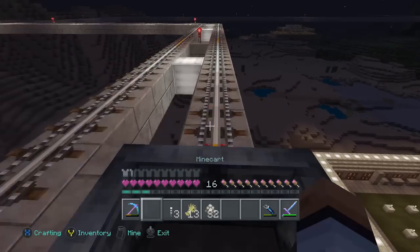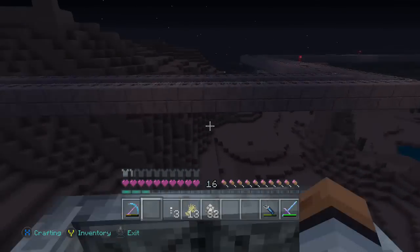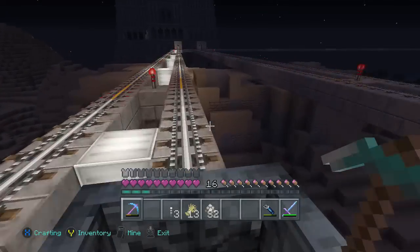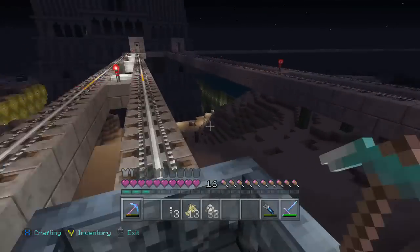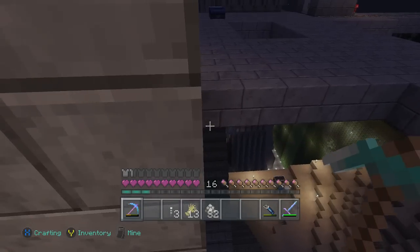So some of the new updates to minecarts — I don't know if you noticed, but you can't just use a pickaxe to get out of your minecart anymore. You have to exit your minecart first and then you can chop it. And it seems like some of that is throwing off my rail system a little bit, at least how I have it currently set up. So I'll probably have to change that later.